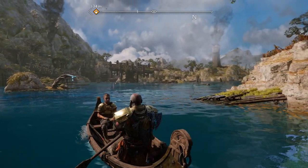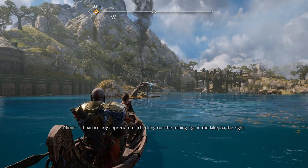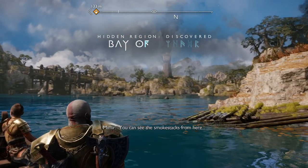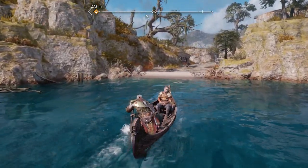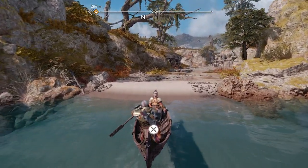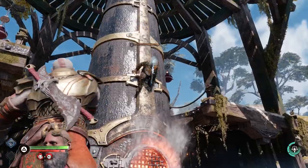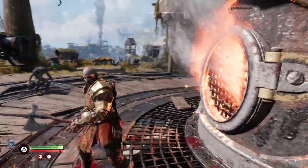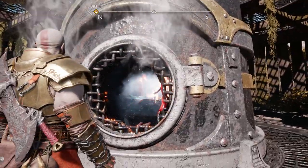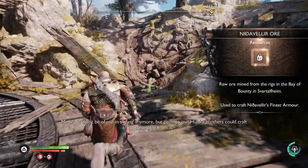Upon leaving the tavern, you're going to get on your boat again and be greeted with a crossroads. You can go left to continue the main story, or you can go right to continue through all the side quests and exploration. You're going to want to head to the first smokestack, which is just on your right, and this is thankfully the easiest one of them all. All you need to do is kill a few monsters around the smokestack, then destroy it and make sure to collect all of the items that drop, because you're going to need the ore to craft this armor set.